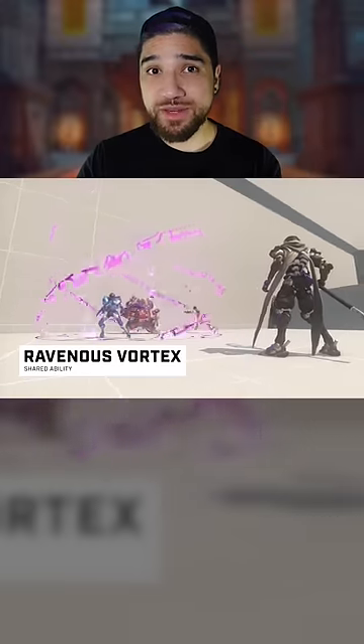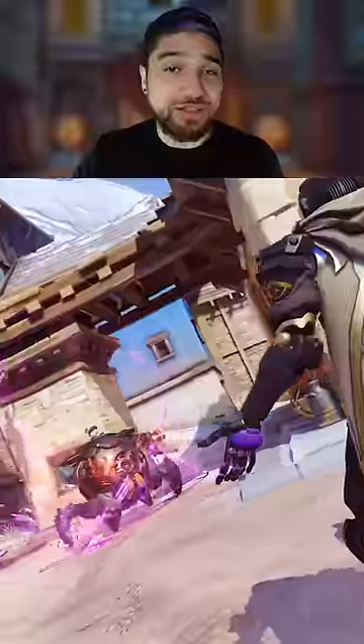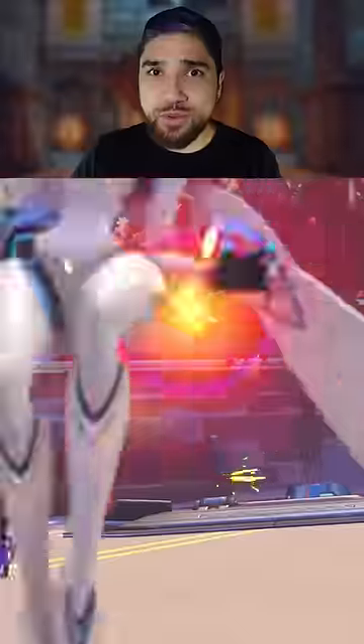Then there's his Ravenous Vortex ability, which does continuous damage, slows down his enemies, and pulls them down as well. It's great to use against fast and flying heroes, like that obnoxious Echo that just won't leave you alone.